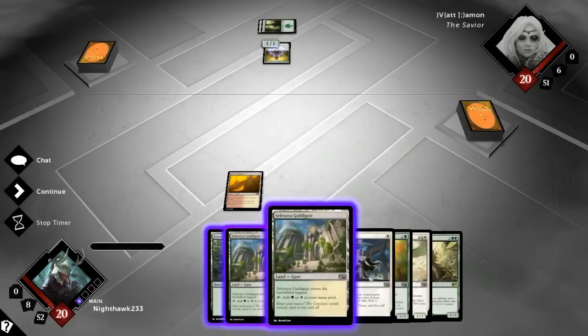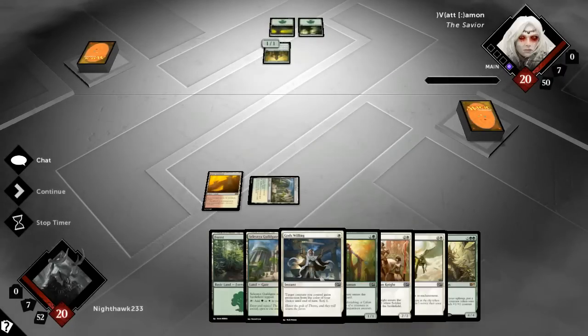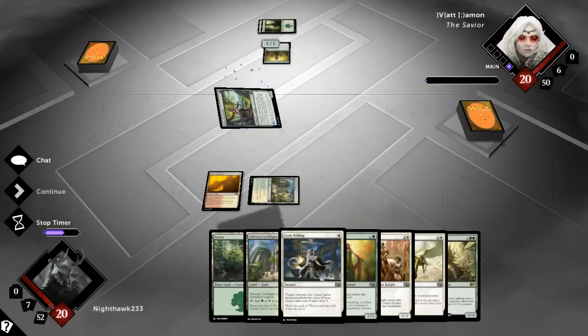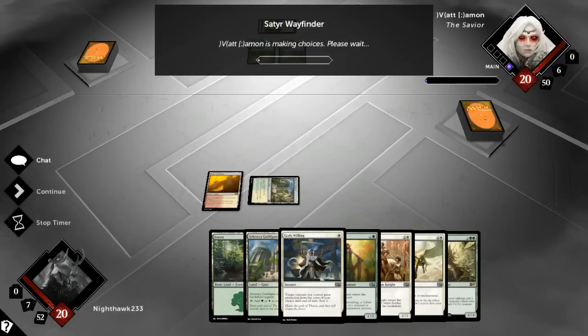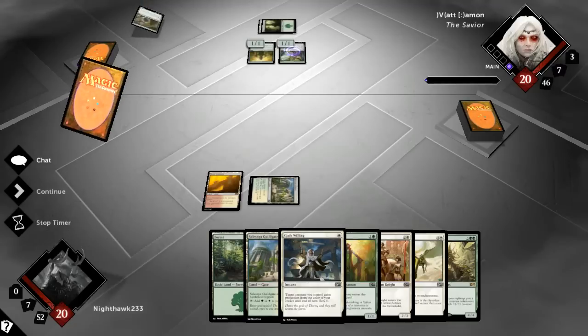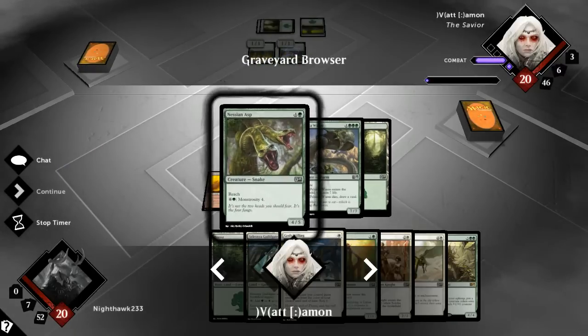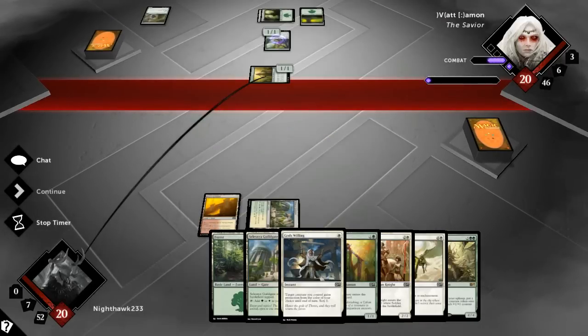We didn't draw a fast land, so we're just gonna hit for one — that's obviously not too much of a difference. It seems we're playing monogreen, which can go a lot of different ways: you can go beasts or you can go aggro. Getting a Pelakka Wurm in the yard is nice if it is just green-red, because it means they're not going to see it this game.